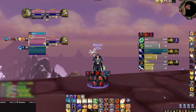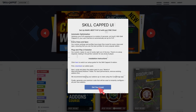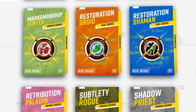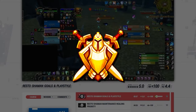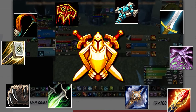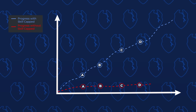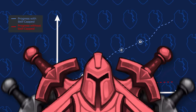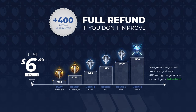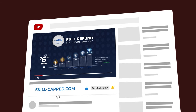Before we start, if you want a fresh UI for Cata using our brand new Skill-Capped add-on, be sure to check out our updated Classic site at skill-capped.com. We've got literally everything you need, including specialized guides from rank 1 players, covering damage, CC, and more. We literally guarantee you'll gain at least 400 rating when actively using our service. Join us today using the exclusive discount link in the description below.